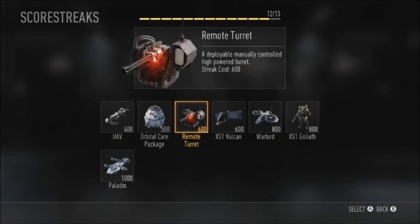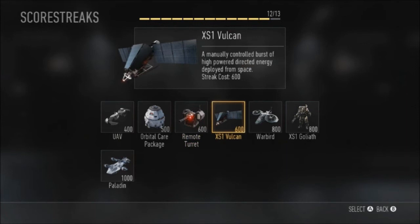The fourth scorestreak is called the X-S1 Vulcan. This is a manually controlled burst of high-powered directed energy deployed from space. It sounds like it's going to be similar to your Predator missile or Hellstar missile — just your regular airstrike that you can use, very useful in game modes like Hardpoint and Domination to get enemies off a capture point or objective zone.